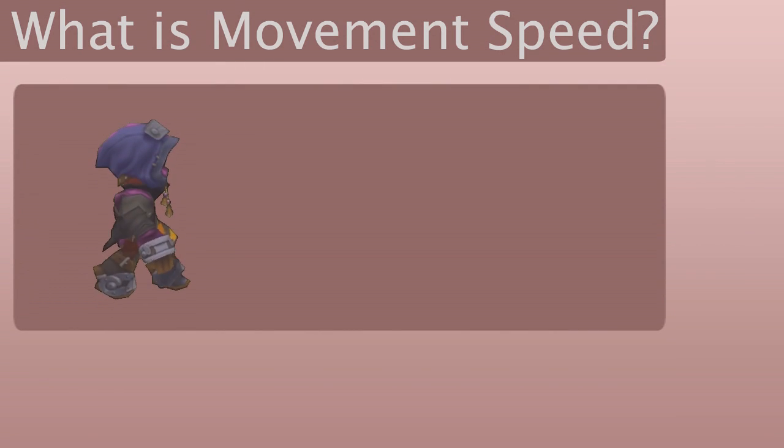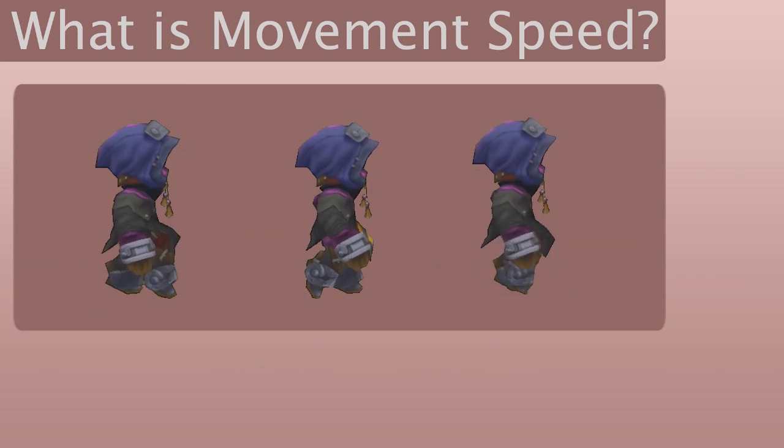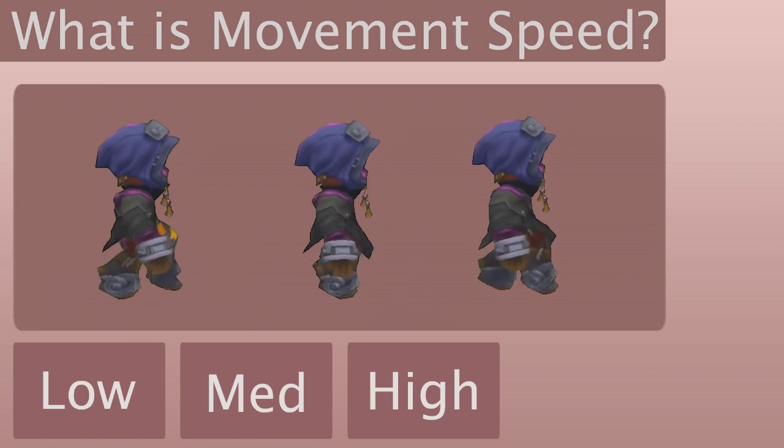Movement speed controls how fast or slow your character can travel across a level in Spiral Nights. Now like many other bonuses, movement speed is divided up and divvied out in categories such as low, medium, high, and very high.